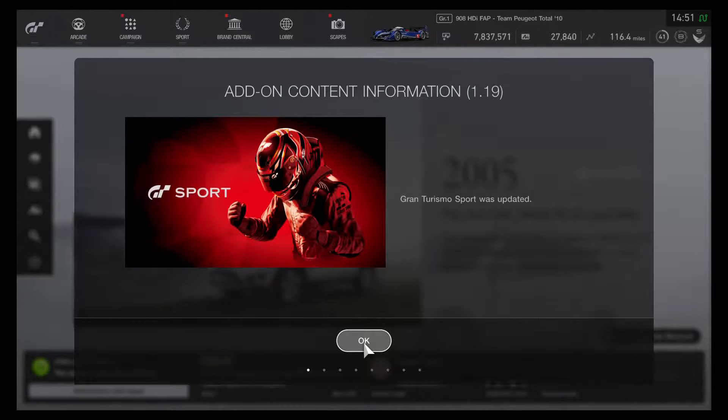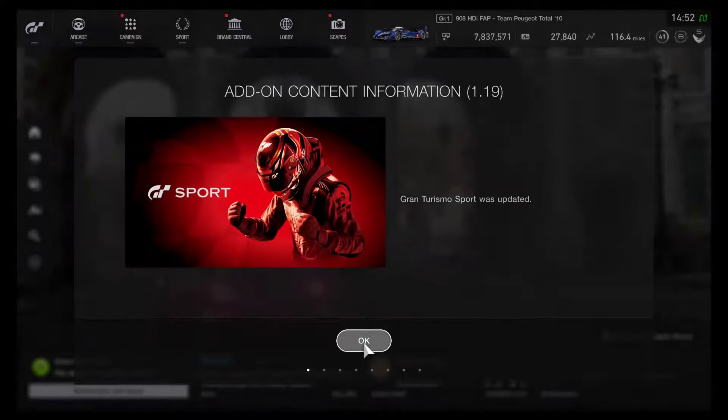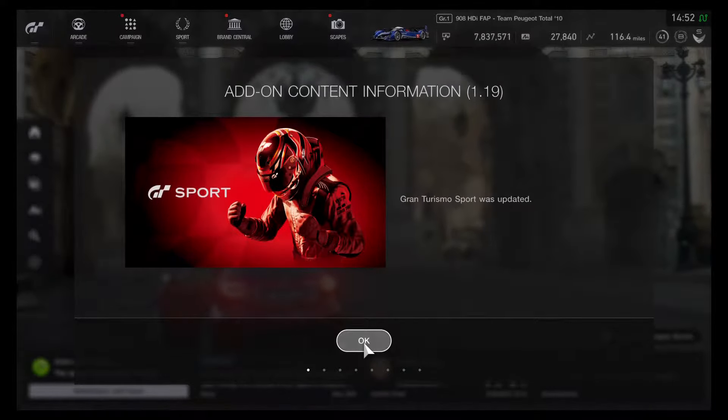Hello everybody! This is Hyperion Blue GT Champion and looks like the add-on content information has been received with an update on Gran Turismo Sport. Looks like we're on the 1.19 version of the game and looks like it is finally here today.